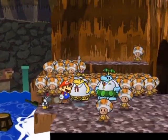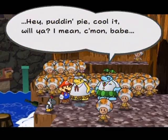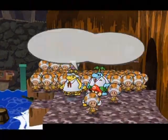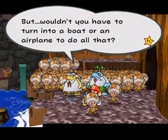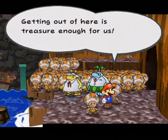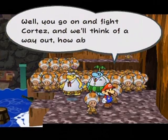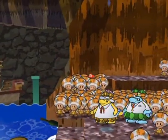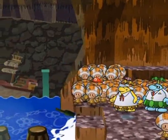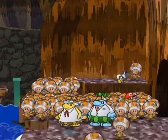Frankie and Francesca chat lovingly — 'Anytime, anywhere, no matter how dank.' 'Hey pudding pie, cool it, everyone's watching.' Mario is asked why he's here — it's because of the curse. They say getting out of here is treasure enough for them. We're told to go fight Cortez and they'll think of a way out. There's a bunch of toads you can walk through — you can actually push them aside a little bit. 'How will we ever get back to the surface? It smells so weird down here.'